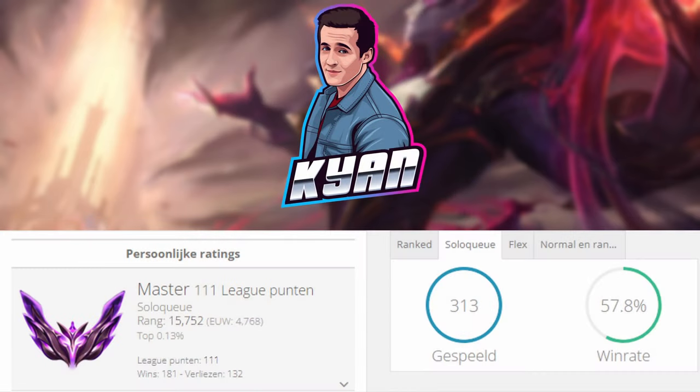First of all allow me to introduce myself. My name is Kayan, my main role is mid lane, and this season I reached Master 111 LP. Playing Vladimir was a big part of my climb and at this point I feel like I have a good grasp of what Vladimir is all about and how this champion should be played.